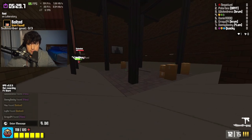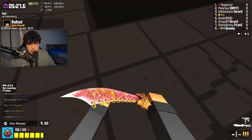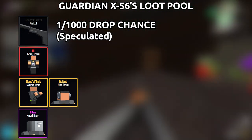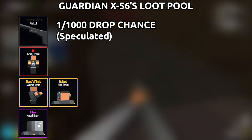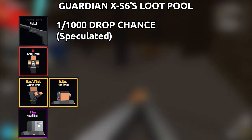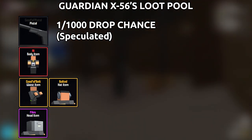Once you have eliminated the Guardian, the middle floor will open up and you will be awarded one of the following items, ranging from epic to contraband. At this time, we're unsure what the drop rates are, however, a lot of the community believes it's similar to Tortuga's rates. If that's the case, then we can expect the pistol to be a 1 in 1,000 chance to obtain.